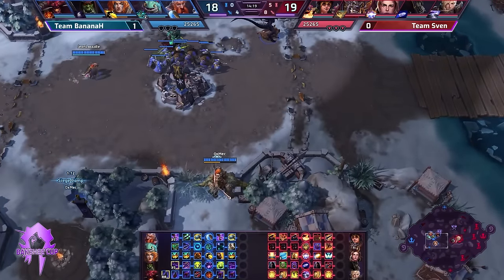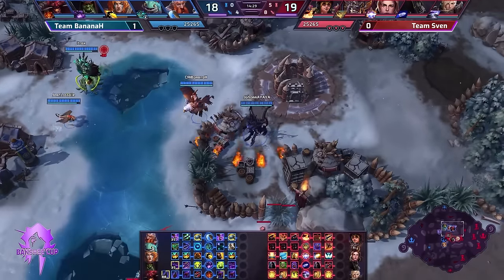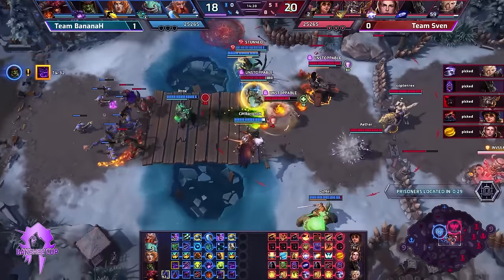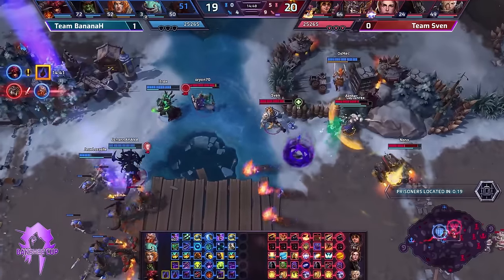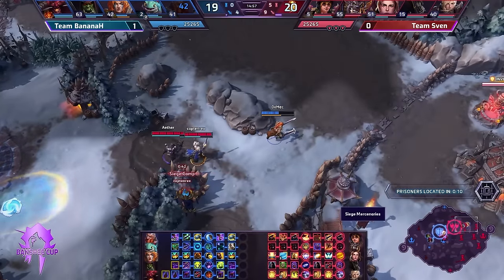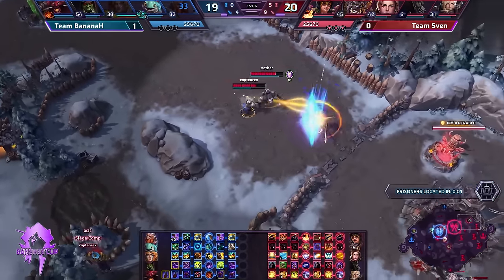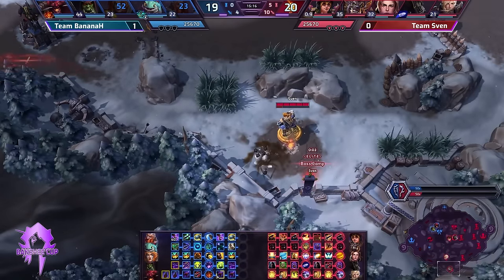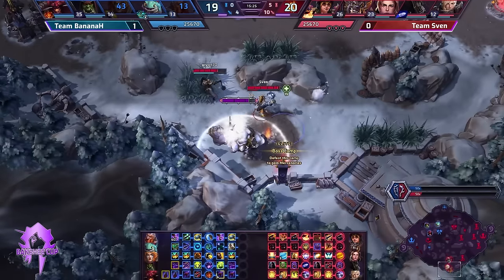Anduin pulling targets out. Diablo came back and immediately died again. Falstad pushes to the top, trying to damage the final remaining keep. All the trump cards now in the hands of Team Sven. 57,000 damage for Sergeant Hammer. With Falstad back, they know Banana H might try a Gust, but they just let the keep get destroyed. Without a single armor shield on the core remaining, even the minion waves become a huge problem. Nearly impossible to recover from. Team Sven would have to int massively in order for Banana H to come back — they should have this one in the bag.